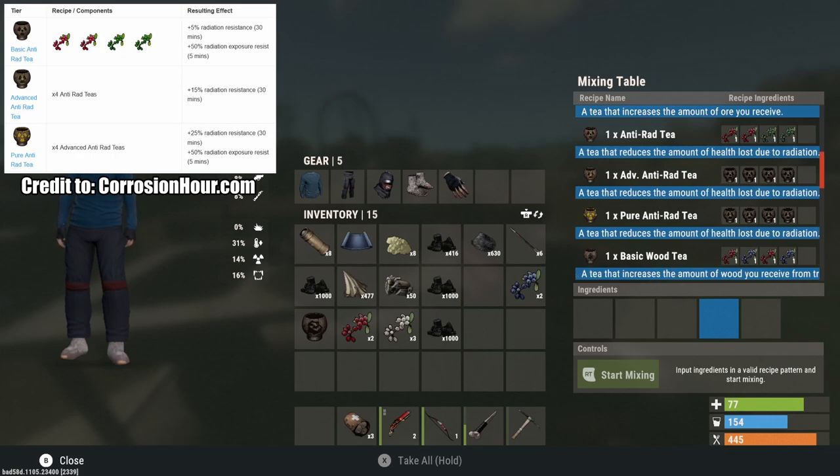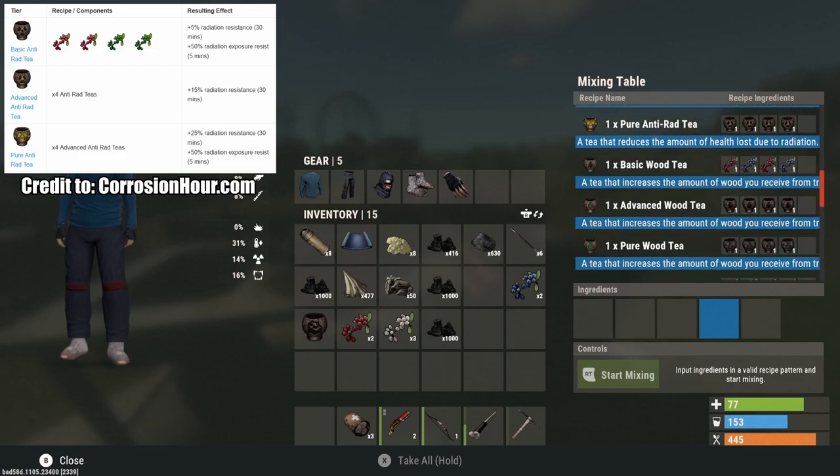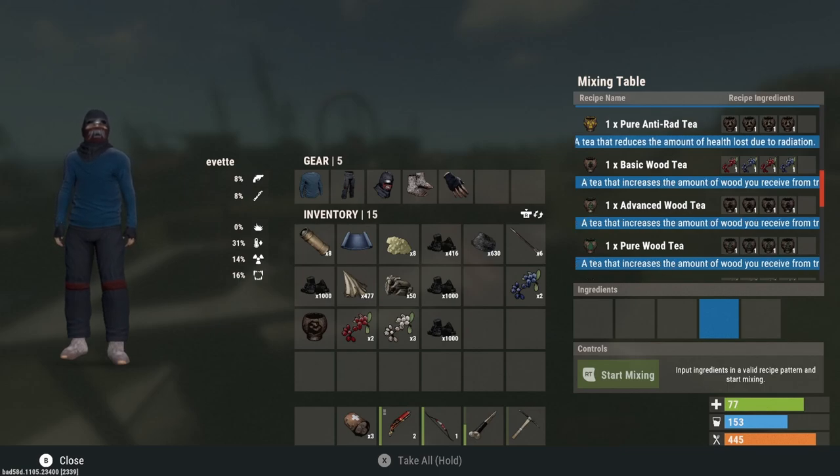Next is the anti-radiation tea. The basic version gives 5% radiation resistance for 30 minutes and plus 50 radiation exposure resist for 5 minutes — meaning you take an extra 5% radiation without damage and then radiation damage comes in 50% slower. The advanced version gives 15% radiation resistance for 30 minutes, and the pure version gives 25% radiation resistance for 30 minutes. These are really useful going into monuments like Launch Site, giving you an edge in gunfights while in a hazmat suit.